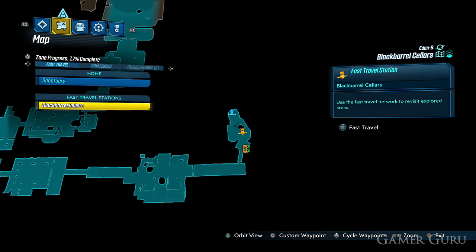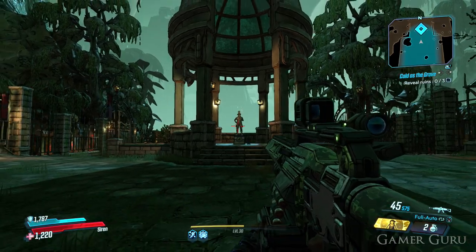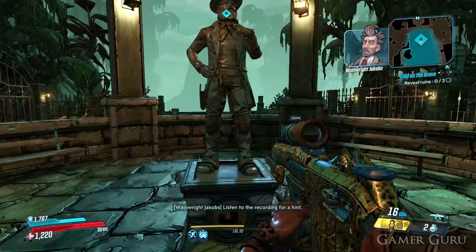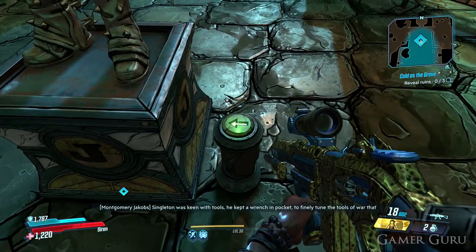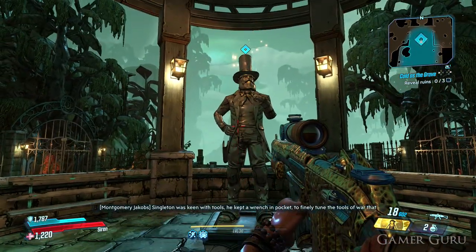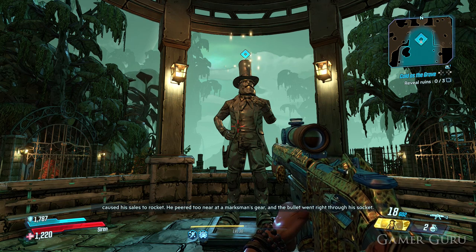Welcome back guys. In this video we're going to be checking out the solution to the statues puzzle in the Black Barrel Cellar in Borderlands 3. Right near the end of this area, just before we enter the vault, we meet this puzzle. We can see these statues, and beside them there's an audio cue as a tip to help figure it out. But just in case the clues weren't quite clear enough, let's check out the solutions.